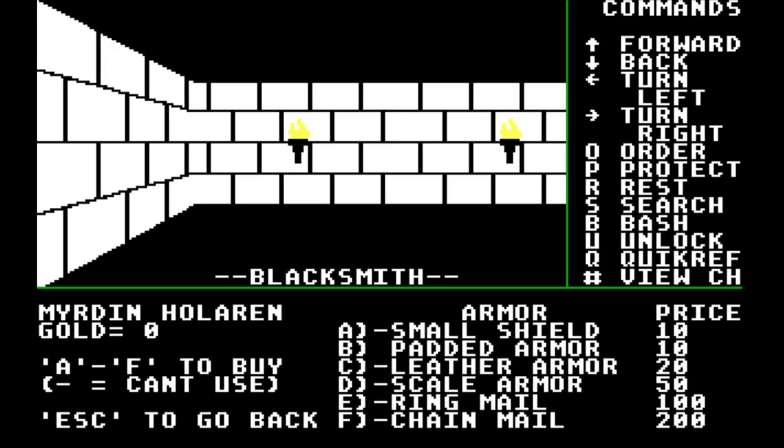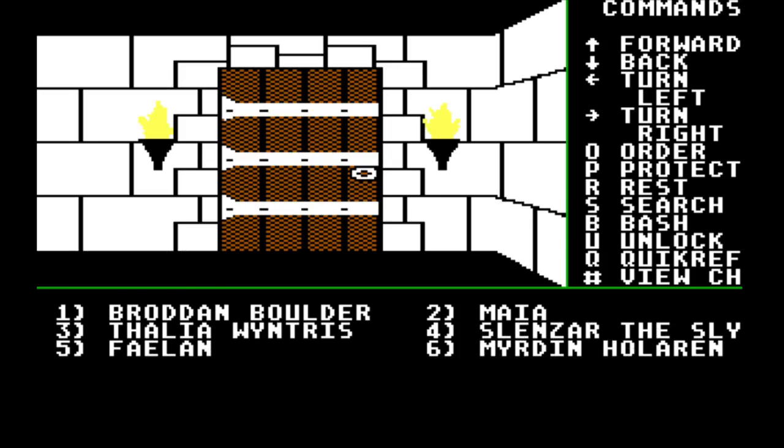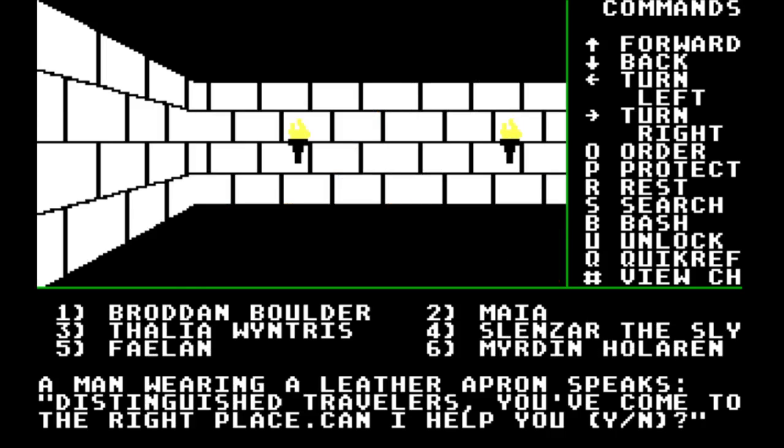So we have small shield, padded armor, leather armor, scale armor, ringmail, and chainmail. In other words, I need a whole lot of money. Come on, guys. This is the blacksmith.